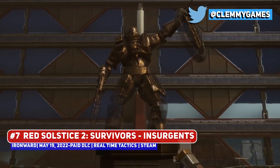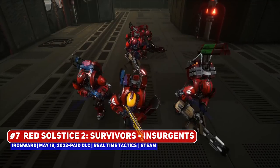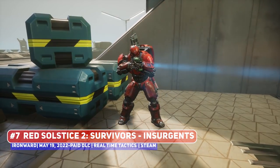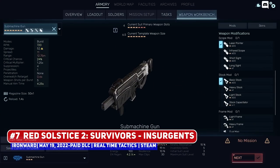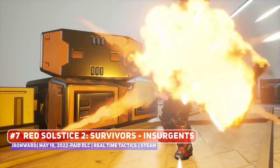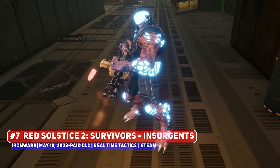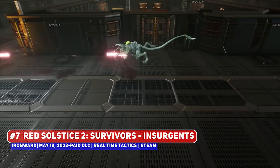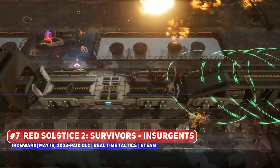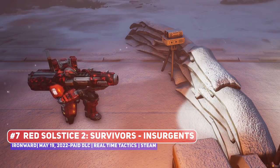The Elysium Corporation we knew may have rebranded as the Phalanx, but the blood of the innocent doesn't wash off so easily. We, the Insurgency, know the risks. Elysium can run and change its name all it wants, but they will be brought to justice. And it just so happens, we have the tools to get it done. Even so, the war in the shadows continues, as it's not just the Phalanx initiative we have to worry about. Danger lurks around every corner, but with each step forward, we will be closer to our goal. No matter the cost, we will make it back to Earth. For the Insurgency!